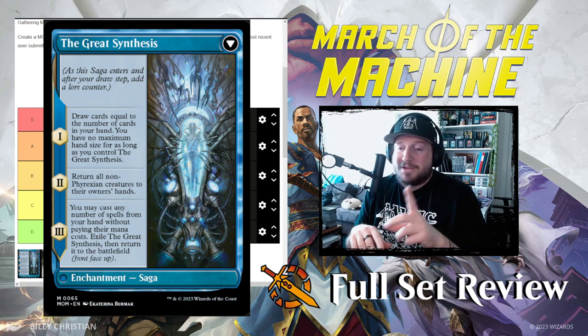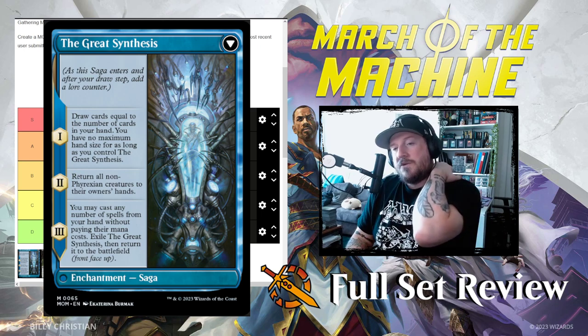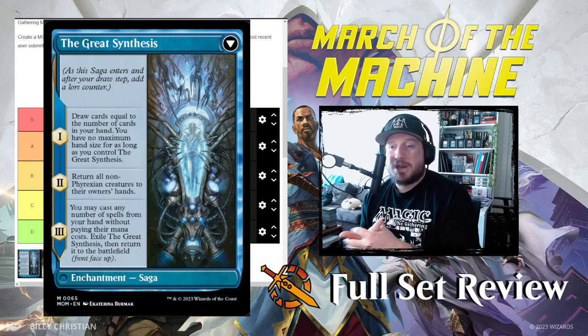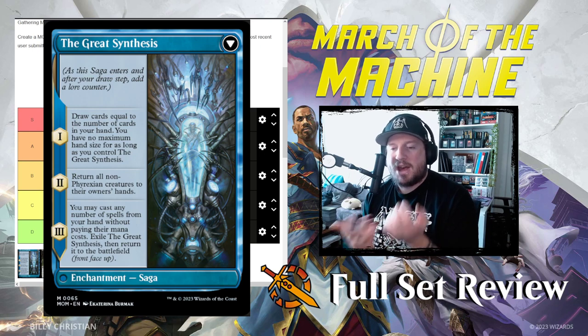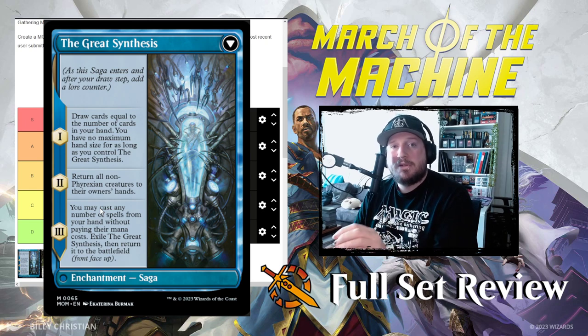You won't have to discard them either, because chapter two returns all non-Phyrexian creatures to their owner's hands. So it bounces everything but Phyrexians. This can whiff a bit if you're playing against someone with praetors or Phyrexians. But if you're playing against people playing humans or knights or whatever, this will bounce their entire board — though it could also potentially bounce your entire board if you don't have just Phyrexians in your deck.